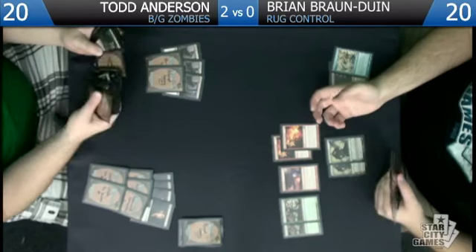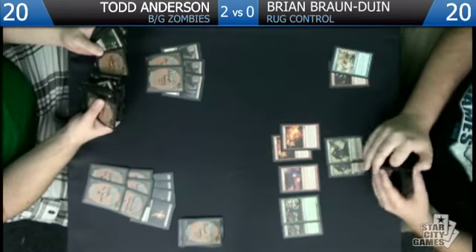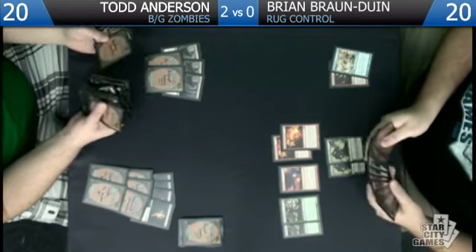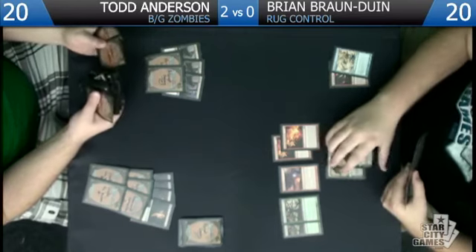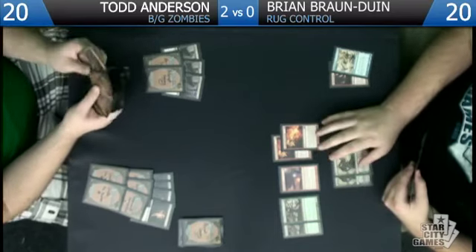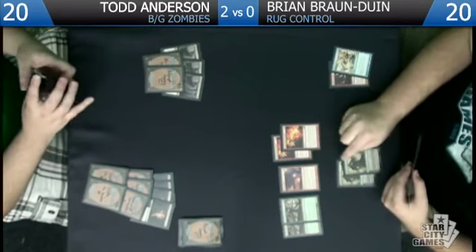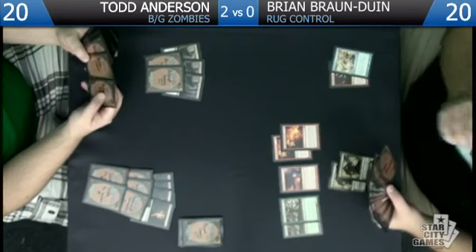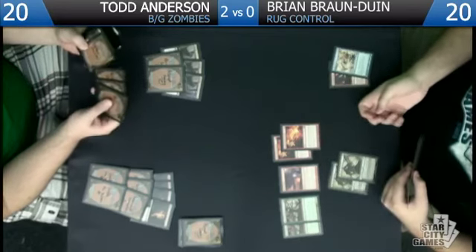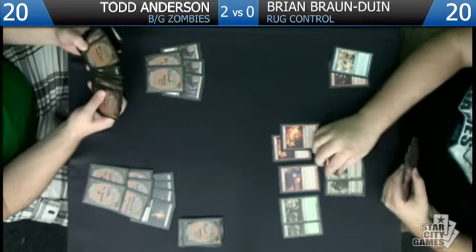Garic is not great against Rancor because he tramples — if you just discard one guy you get trampled for one. Garic is insane if you can untap with him. If you can start making deathtouch wolves, most zombies creatures are two power so you can usually kill a guy. If you can untap with him you usually win. He doesn't think the static caster is very good because most of Todd's guys are bigger, but it's a zero-three flash pinger that does one damage to all creatures it pings.